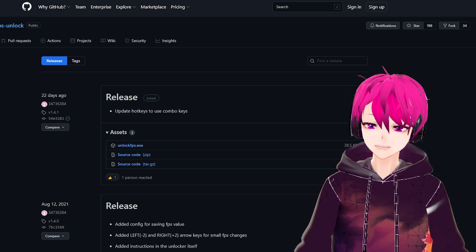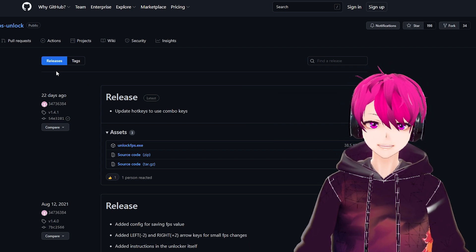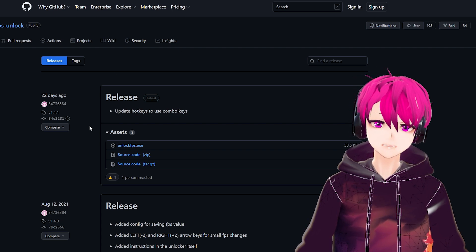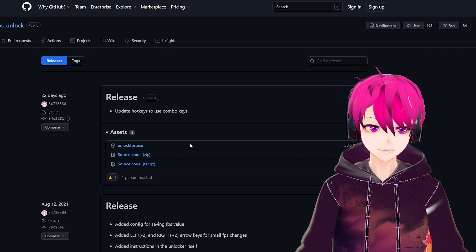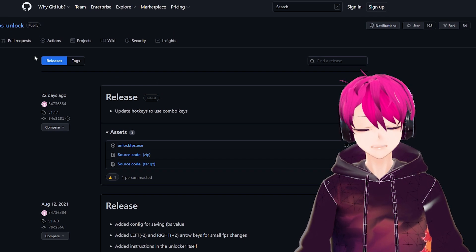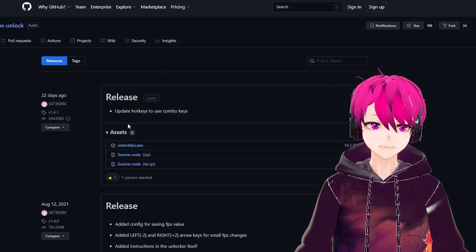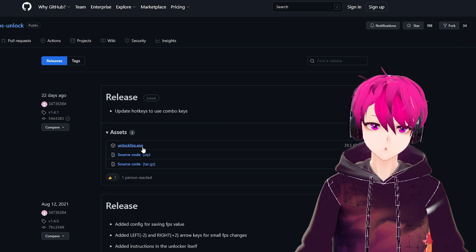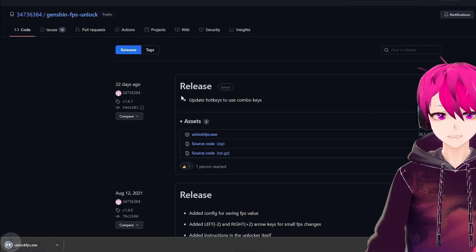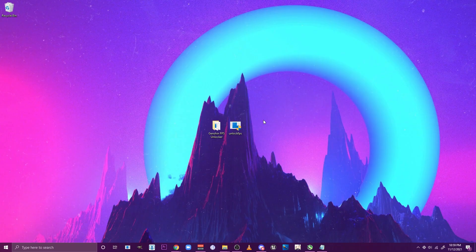This video is more of a 'do this at your own risk' guide. So, to uncap your 60 FPS, first go down to the description — there's gonna be a link there. Click that and it'll lead you to a GitHub website. The first thing you're gonna see is a 'Releases' section, and then click on 'unlock fps .exe' and it should install immediately — it's pretty fast.